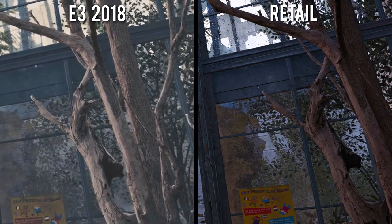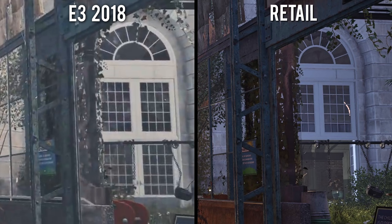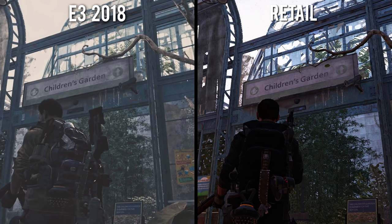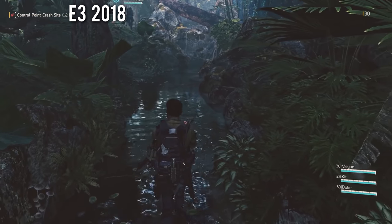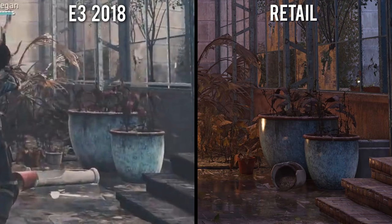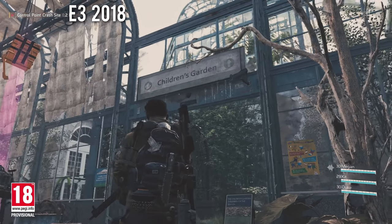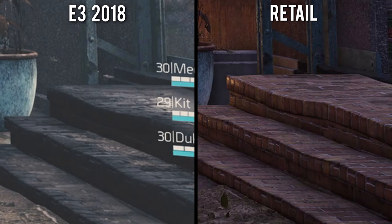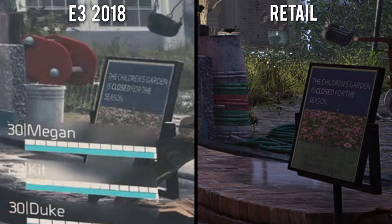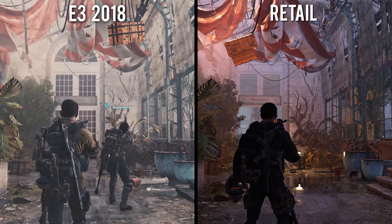Almost every single prop and decorative item here is the same, except for the parachute crate which has been moved slightly to the left. The lighting also appears to be very different here, despite both versions taking place early in the morning, though this could be caused by the weather conditions. After checking an uncompressed version of the E3 footage, I was able to acquire even closer comparisons, and sure enough, the bricks in the stairs and the garden closure sign appear slightly more crisp in the final game. Other changes include a few new pots lying around, but the scene looks practically identical.